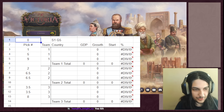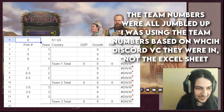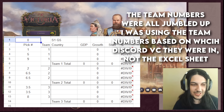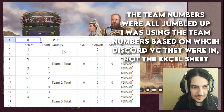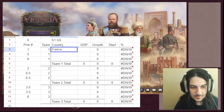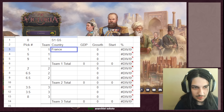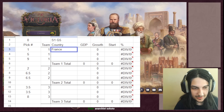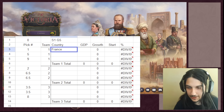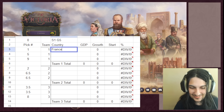Team one decided they want to pick third, so the second team gets to pick second. They deliberate briefly, then lock in the UK. The scoring spreadsheet - made by Generalist - is explained: the team which gets the largest percentage increase in GDP wins, with the numbers tracking each nation's GDP growth translating into a final score.